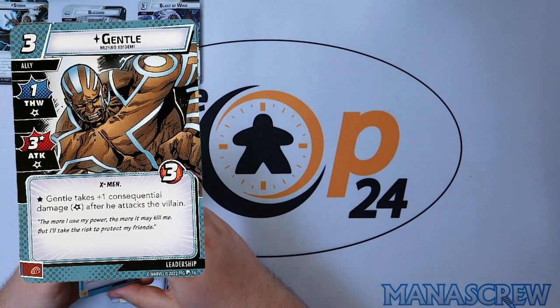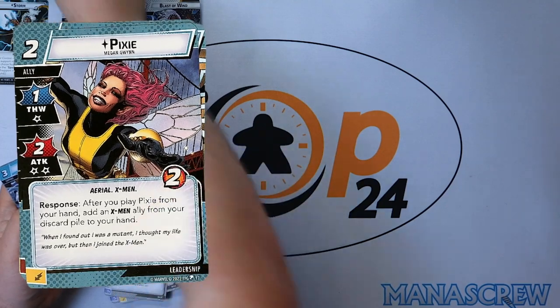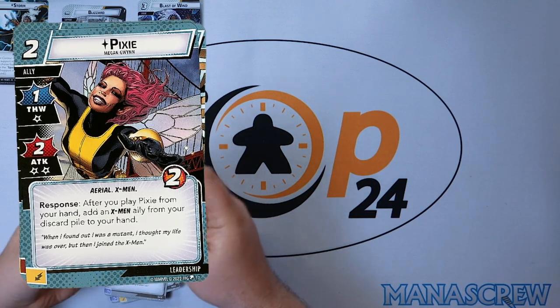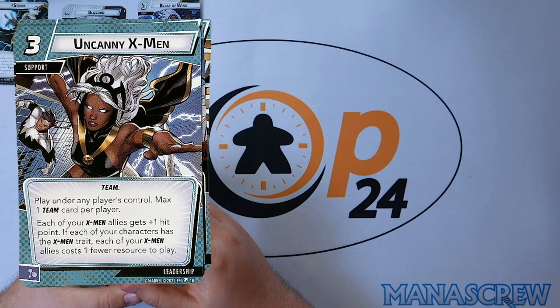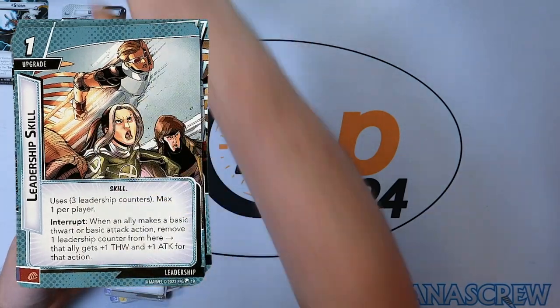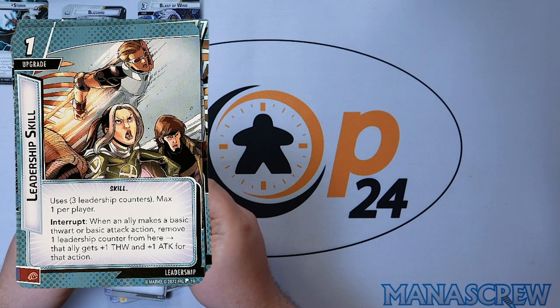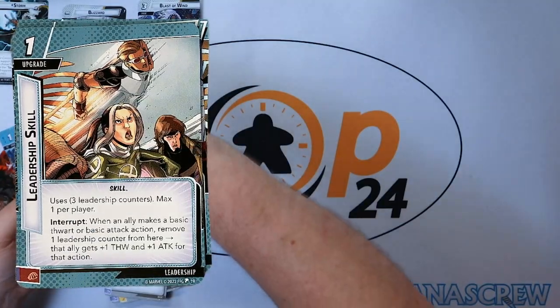Gentle takes plus one consequential damage after he attacks the villain, so it might be very useful to pick on minions. Pixie: after you play Pixie from your hand, add an X-Men ally from your discard pile to your hand. Three copies of Uncanny X-Men: play under any player's control, max one per player — each of your X-Men allies gets plus one hit point, and if your character has the X-Men trait each of your X-Men allies costs one fewer resource to play, really useful in the Leadership aspect. Three copies of Leadership Skill: one-cost upgrade with three counters — when an ally makes a basic thwart or basic attack, move one leadership counter and that ally gets plus one thwart and plus one attack for the action.